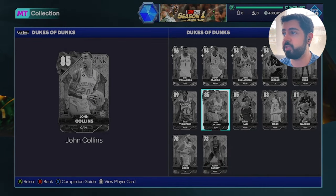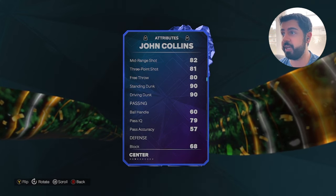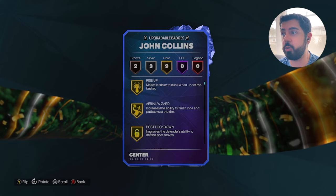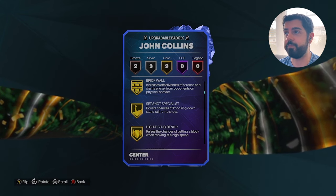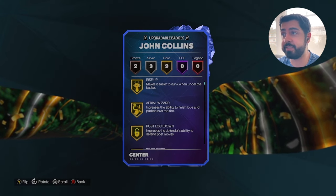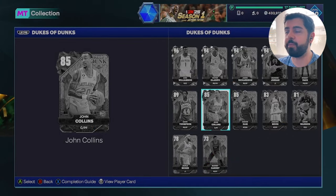My other budget card that I'm really interested in is John Collins — a Sapphire, six foot nine, power forward eligible. 81 three pointer is actually higher than I thought they were going to give this John Collins card. 90 standing and driving dunk is pretty nice. Not going to be anything special defensively and the speed isn't amazing, but he's going to come with nine gold badges, which is pretty solid for a Sapphire. He has gold set shot specialist, which will really help your ability to shoot. You could possibly even run him at center if you don't love that speed at power forward, because he has high flying denier, brick wall, rebound chaser, box out beast, and post lockdown — enough badges to run him at center. This is for breakout or maybe salary cap only.